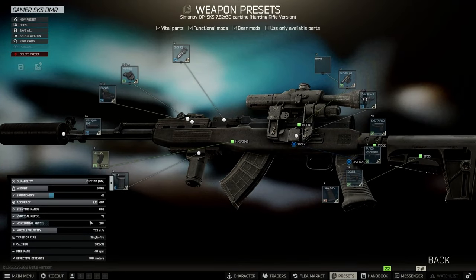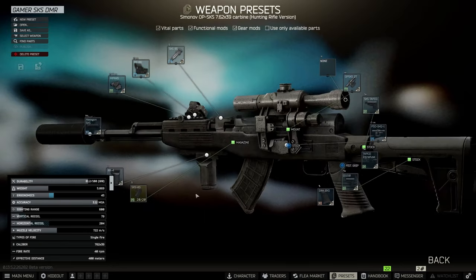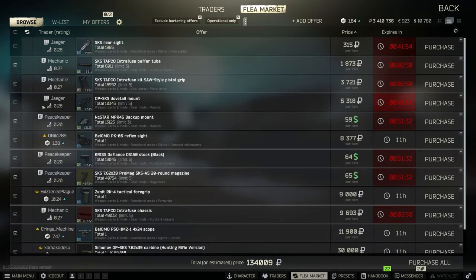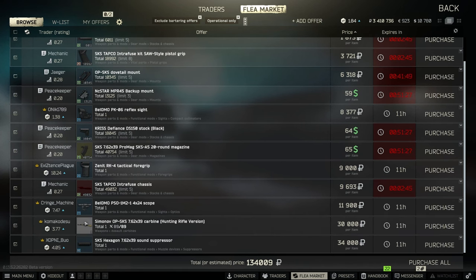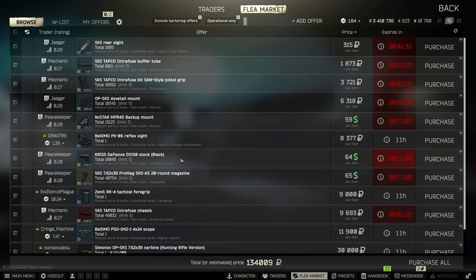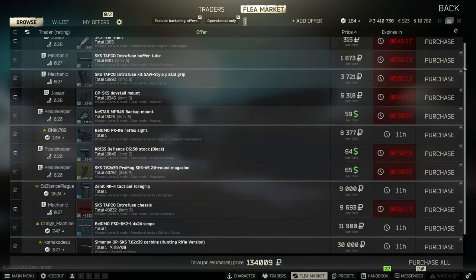Here's how you're going to get this SKS build to 79 vertical recoil for just 130k rubles. Your parts list is going to be as follows, minus the essentials that you're going to get off of everything here. So you're looking at 134k, but once you sell back the basic chassis of the SKS, you're looking at pretty close to 130k. Depending on flea market prices, this can fluctuate — usually around 130k to 145k. This is slightly more expensive for the suppressor than usual, which is the main thing.